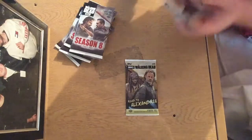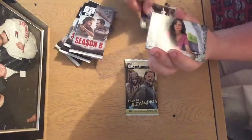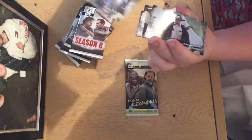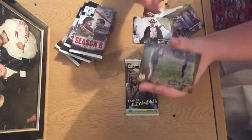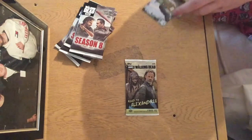Let's go real quick through these ones. We start with some base: Michonne, Daryl, Laurie, Coral, Rick. A rust of Shane and Rick - that's a nice pull. A Daryl Dixon character card.